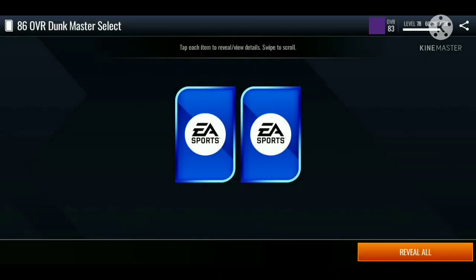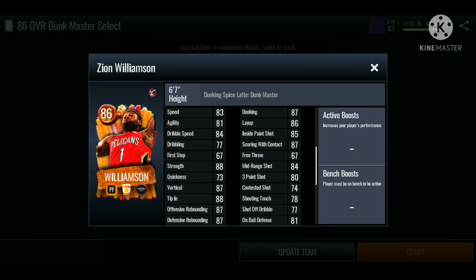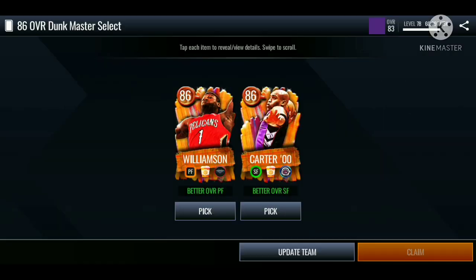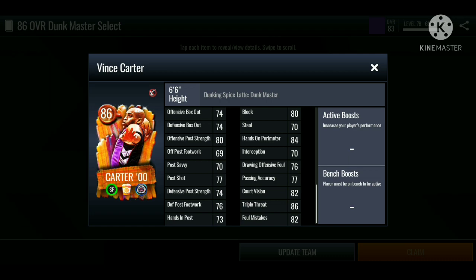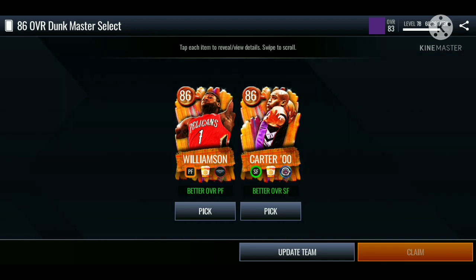Let me know down in the comments who you guys ended up choosing. We got Zion for the power forward — solid speed, 87 dunk, 87 score my contact, 84 mid-range, 83 three-pointer, really good rebounding and box-out stats, and an 83 block. That card is looking insane. Next we got Vince Carter who matches my chemistry — 90 dunk, really good inside stats, 88 mid-range, 75 three-pointer, solid rebounding stats, 80 block, 84 hands on perimeter. The first master I'm going for is Vince Carter.